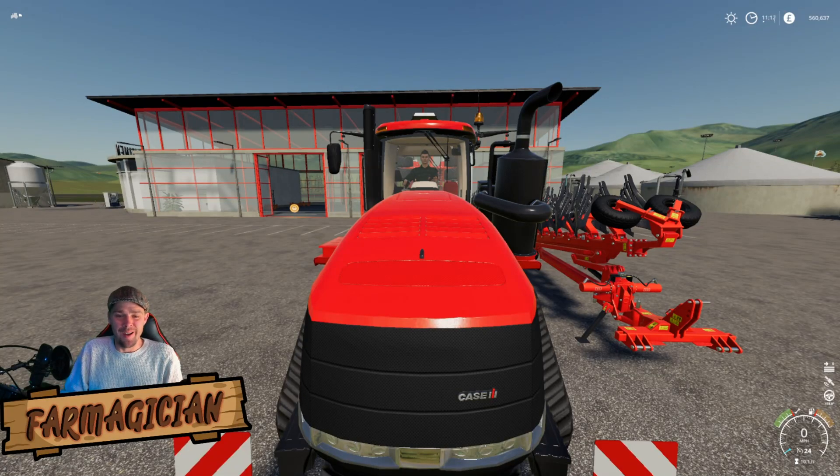Hello everybody, I'm Farmagician. This is Farming Simulator 19 and today we are doing another mod tutorial. Today's mod tutorial is on the GPS mod — the Global Positioning Mod, or whatever you want to call it. It's brilliant, it's amazing. It's one that I always have in my game. This tractor does already have GPS enabled, but let me show you.